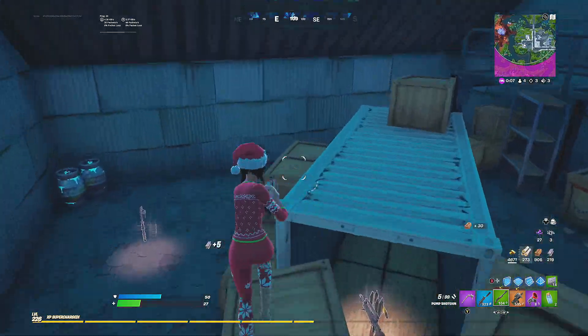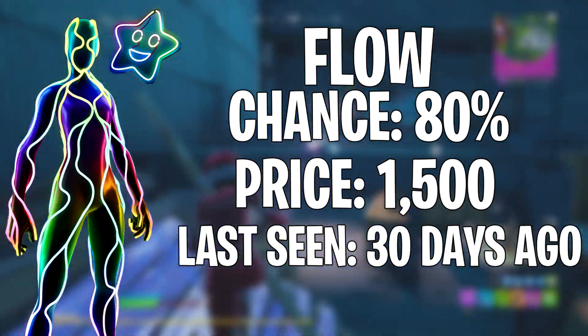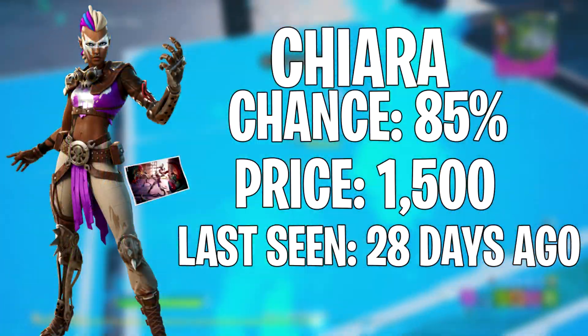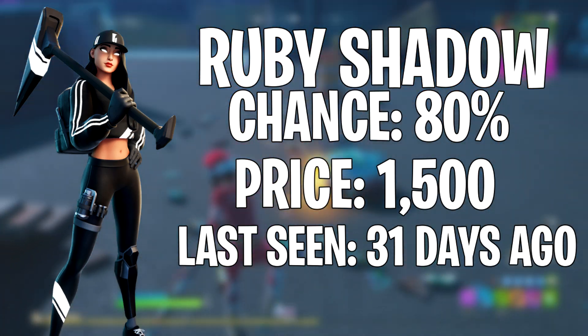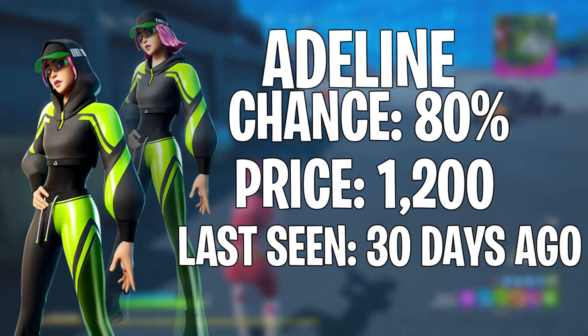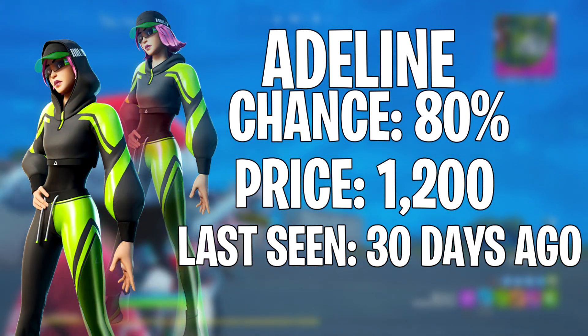On to the next section: the high chance skins. First we have the Floor Skins, last seen 30 days ago, at an 80% chance. Next is Chai Ara, last seen 28 days ago, at an 85% chance. Then Ruby Shadows Pack, last seen 31 days ago, at an 80% chance. Celeste, last seen 29 days ago, at an 80% chance. And finally Adeline, last seen 30 days ago, at an 80% chance of showing.